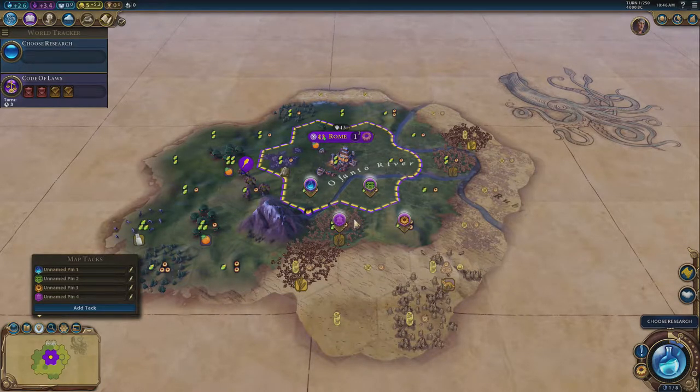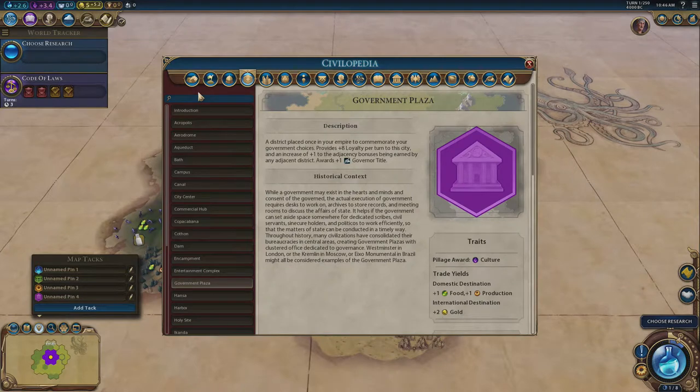The government plaza's plus one to all adjacent districts stacks with existing adjacency bonuses. So this campus now has three adjacency, and the industrial zone now has four — two from being next to the aqueduct, one for being next to two districts, and one more from being next to the government plaza. Every district in your game should have a minimum of plus three adjacency, and there's a good reason for that — rationalism.